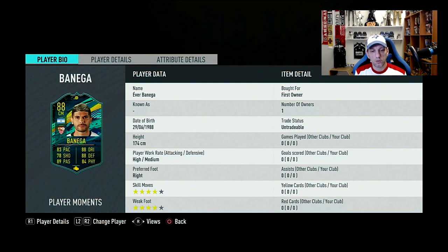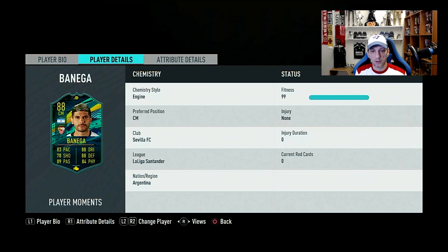It's Banega from Sevilla — 5'9" or 5'10" — high/medium work rates, right-footed, but with four-star skill moves and four-star weak foot, which is excellent.